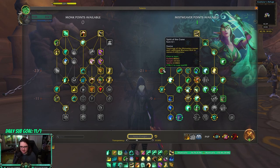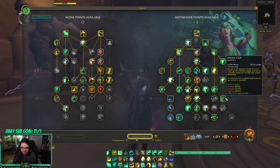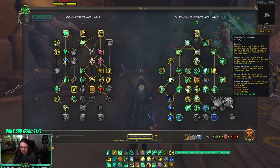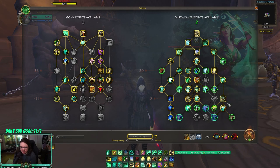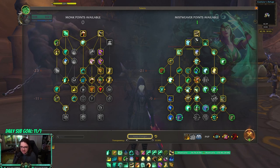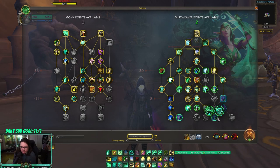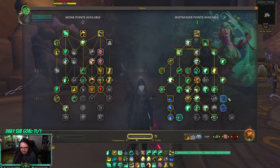You can drop TF Serenity and put that point wherever you want — Spirit of the Crane for extra mana, even though it's been nerfed. Some people like Shaylun's Gift, so you could drop a talent and go to Chaul's Lessons, pick up Rising Mist, and still have one extra point. I like Misty Peaks more than Shaylun's Gift when I'm Fist Weaving, so I tend not to play it, but there are people that do. Both options are very very good — it just depends on what you want to play.